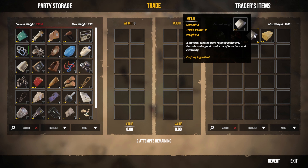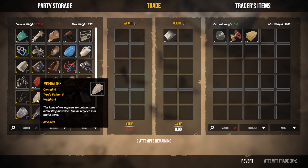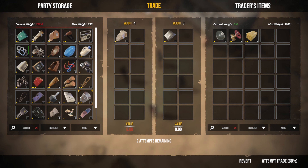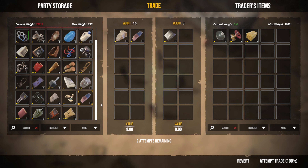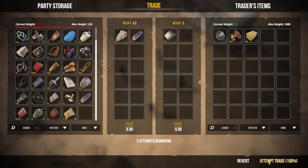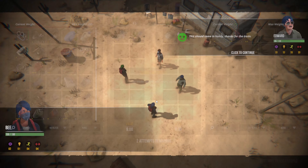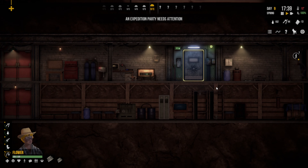They've got one of those for nine — trade value of eight for mineral, yeah we can do that. Thirty percent — let's give them a rubber as well. Let's attempt that trade. Our charisma goes up — we've got our thin charisma, marvellous.